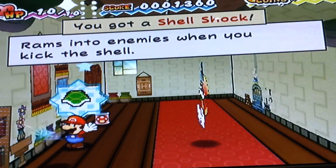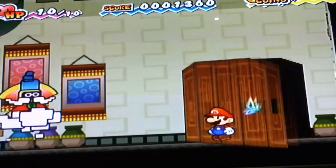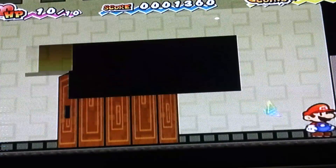So there are items here — a Shell Shock! And another Shrimp Shake! Yeah, there are secret things when you flip into 3D. When you flip into 3D again, there's a Fire Burst! Oh yeah, Fire Burst!